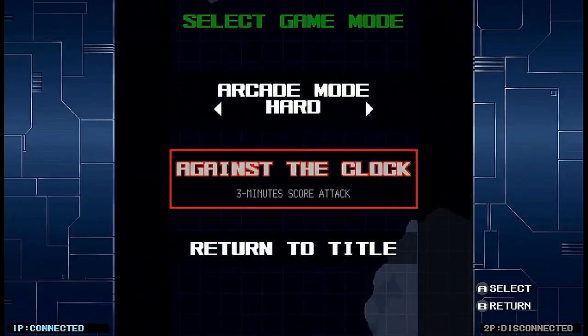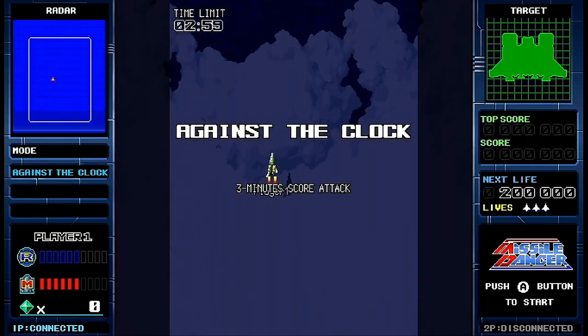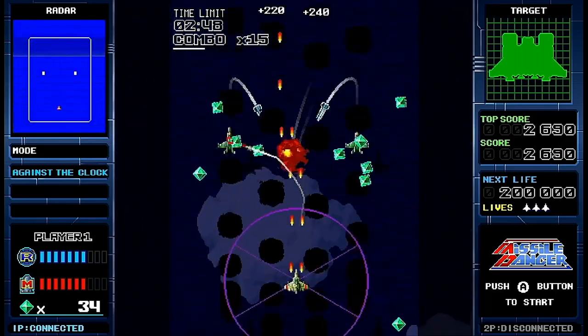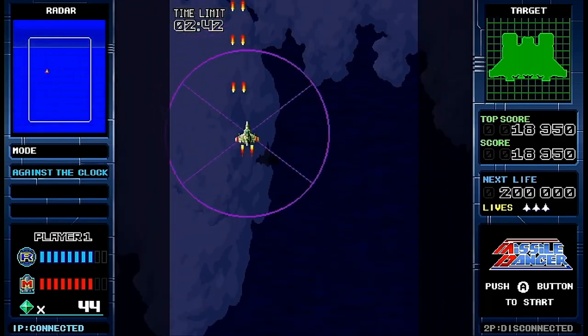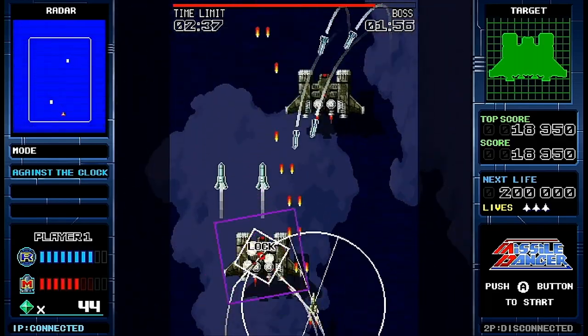In addition to the arcade mode you have against the clock mode, which gives you three minutes to earn as many points as you can. This mode sort of acts like a boss rush mode, with each boss appearing after only a few waves of enemies. Both arcade and against the clock mode have their own leaderboards, but unfortunately they're offline so there's no competing against other players around the world.